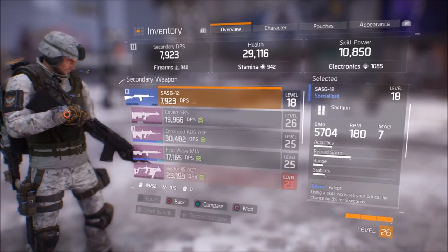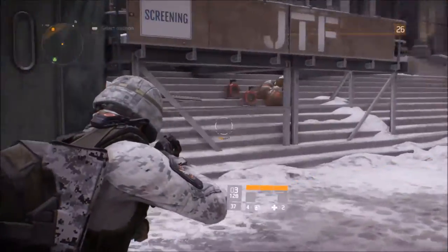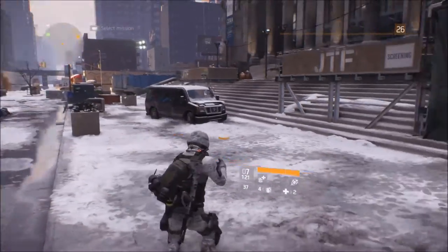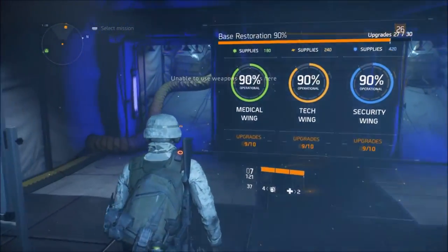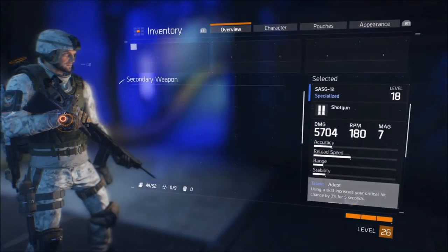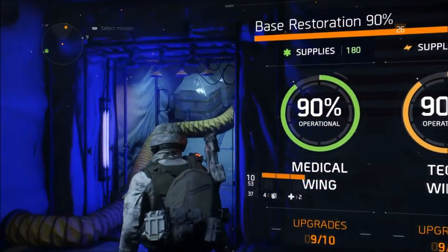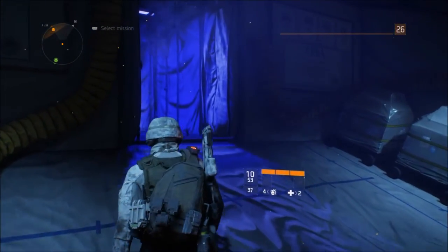The SAG 12 was alright — not my favorite, but decent. It's just a general special gun. I'm going to sell this gun right now because you can sell crafted guns for money, which is a good idea if you don't like it. I have superior weapons, so I don't need it.